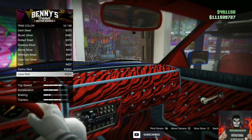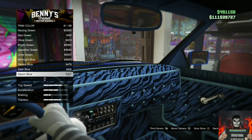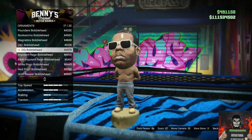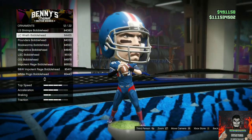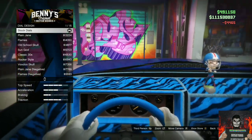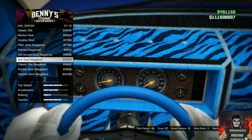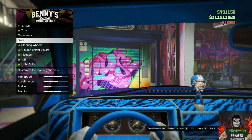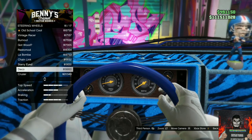On the Trim Color, purchase the Ultra Blue trim color. Go over to Ornaments and purchase the LC Wrath Bobblehead, number 12 out of 22. Go over to Dial Designs and purchase the Sun God, number 12 out of 15. Then go over to Steering Wheels and purchase the Deco Steering Wheel, number 16 out of 17.